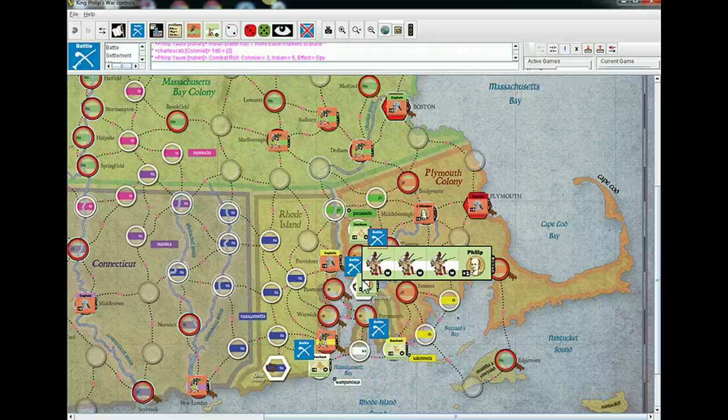You just match up the die value. You've got one strength point in that battle as the colonials. Three at one strength point does no effect. I've got seven-plus strength points — rolling a five does three points of damage to you. The effect is spy, and we determine who the spy affects by adding up the dice — it's eight, so it's even. Even events would affect the English, but since there's no English leader in the space, there's nowhere to place the spy, so the event effectively doesn't happen.